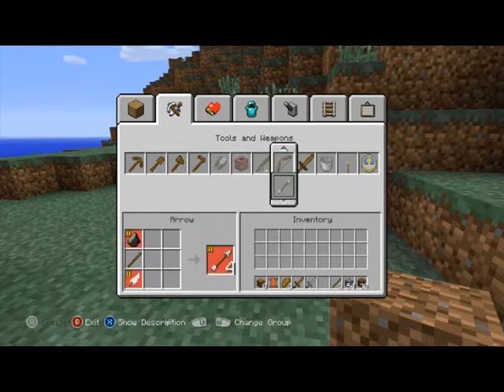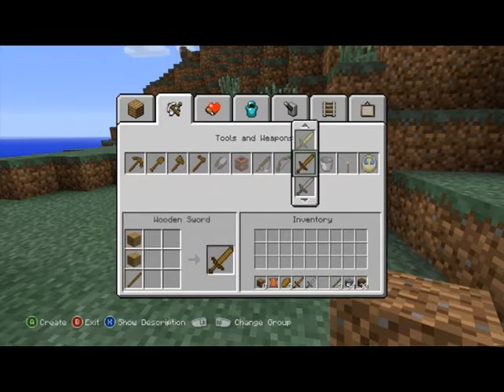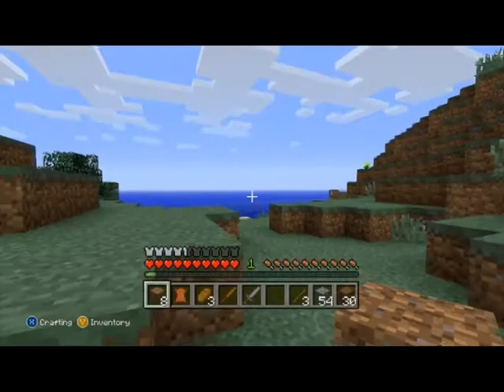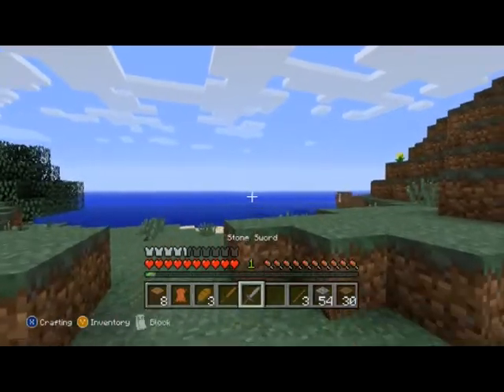Bows and arrows are very useful. Arrows you can pick up from skeletons once you've killed them, so you can start off using a sword and then once you've killed a few skeletons and got some arrows, get a bow made up. If you can enchant the bow as well that'll make you harder to defeat. What you need for a bow is three sticks and some spider's web or string that you get from spiders.